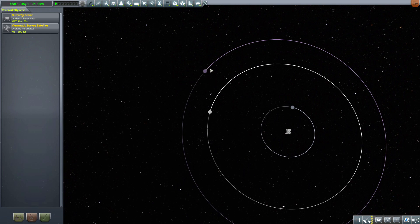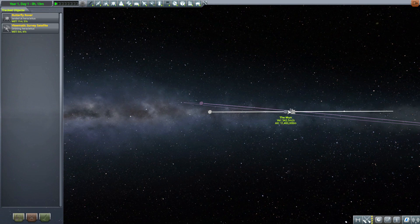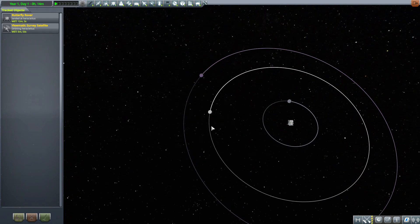Heraclitus sits in between the Mun and Minmus and shares what seems to be a nearly identical orbital plane to the Mun. It may be identical — I'm not entirely sure. It is just a little bit further out, which I quite like, because you can practice your space adventures by going to the Mun first, then testing going out a little bit further to Heraclitus.